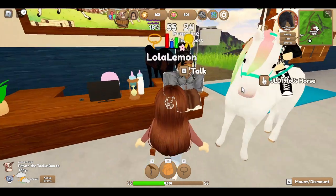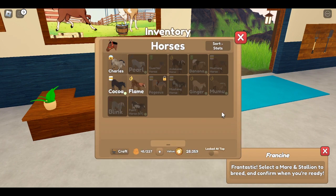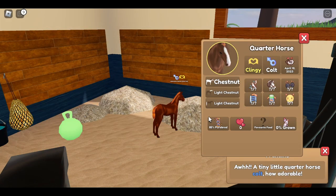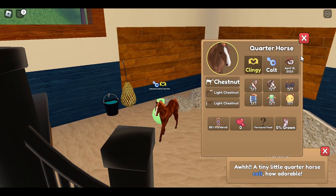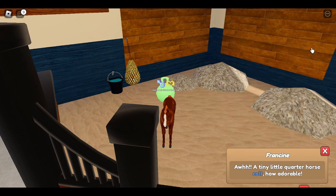Now the moment of truth - Luna and Flame! I'm only going to have 10 coins left but it's fine. It's a quarter horse filly! A chestnut clingy foal - it's like an exact replica of Flame. It's 85% purebred, oh my god that's adorable! A tiny little quarter horse foal - how adorable!